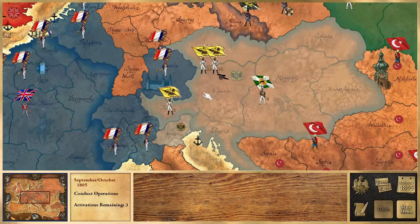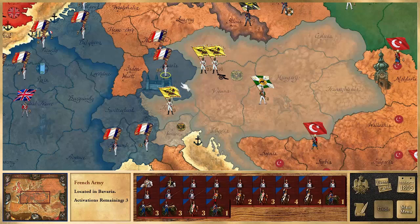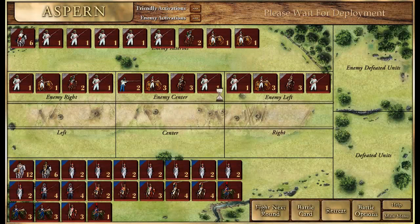Welcome to the first video showing battle in Victory and Glory: Napoleon. Today we're going to talk about complex battles. We've got a large army here — Napoleon's army — and he has marched from the coast all the way down into Bavaria in 1805, heading toward Vienna. The Austrians have moved two sizable armies in his path, and we'll march Napoleon's army into the region to start the major battle of Aspern.